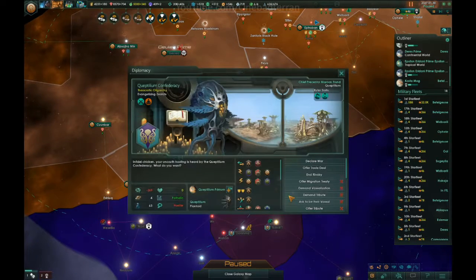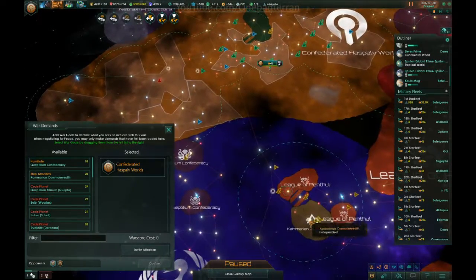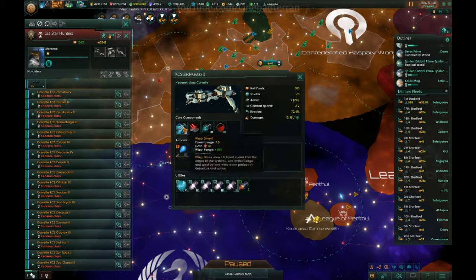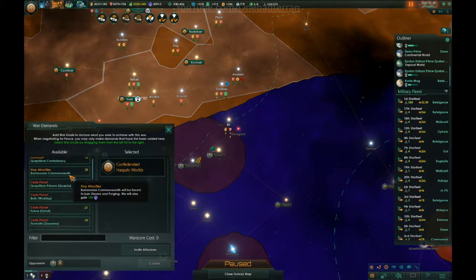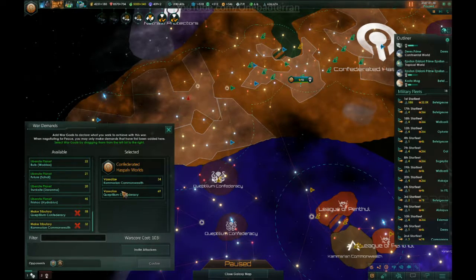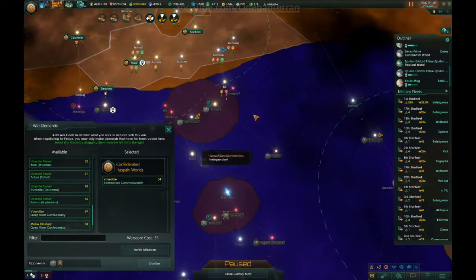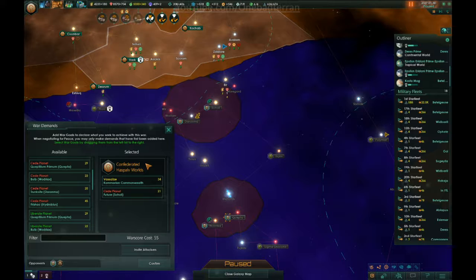Let's do a declaration right now. We have to fight the Capillian Confederacy and the Camarion Commonwealth — the Camarion Commonwealth doesn't matter, they're too far away. They have warp drive but can't leave their little bubble, so I don't care about them. I could declare war to vassalize the Camarion Commonwealth — that's kind of irrelevant but I'll take it.